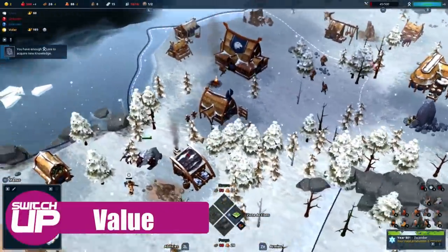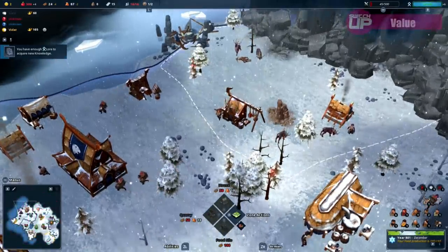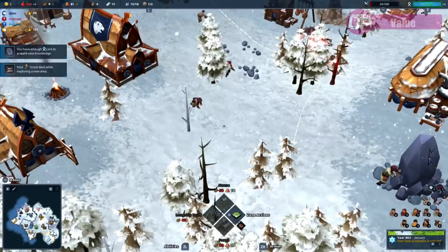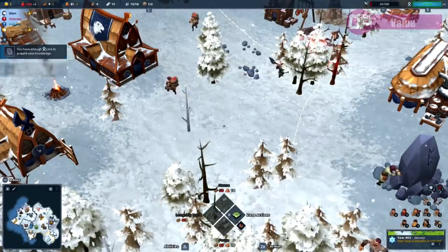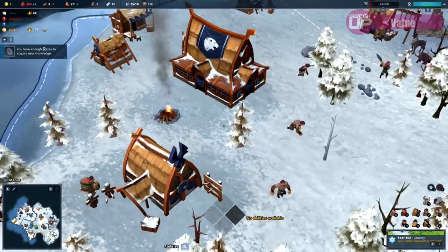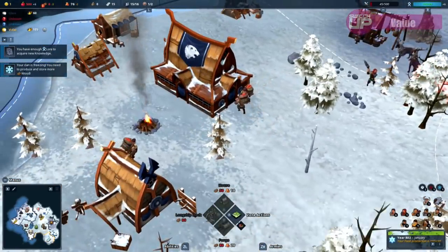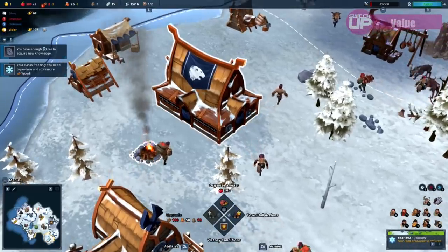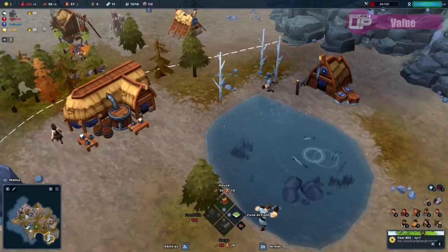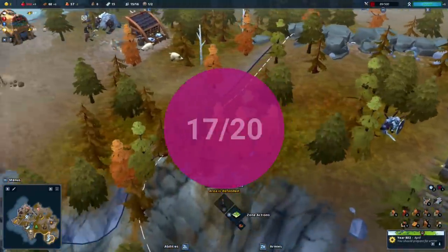Northgard costs £31.49, €34.99, or $34.99. For this money you get a story mode of 11 chapters, a single player mode with multiple difficulty settings including the Ragnarok extreme difficulty mode, a number of achievements, and the multiplayer mode with dedicated servers. If you've been looking for an RTS to play on the go, this game cartridge could conceivably live inside your Switch for months. It's a shame that high production values are tarnished by poor performance — and whilst it doesn't really affect gameplay, it's a high price to pay for a game with such an issue — and value scores 17 out of 20.